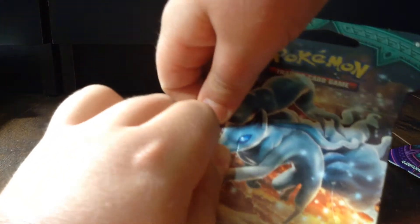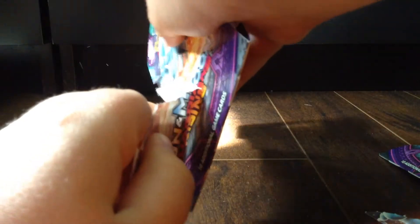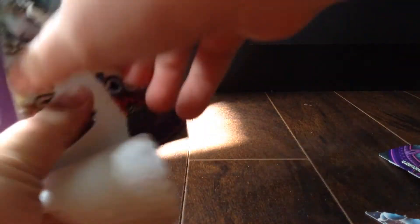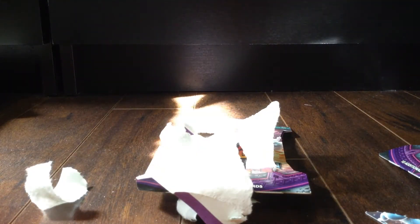All right, second one. This is the speed rep. So remember — pull the code out like this, pull it from the back like this, and then give them the code. So that's a pretty good pull. You already got your packs made — three packs. Can you open this one? There it is, there you go.